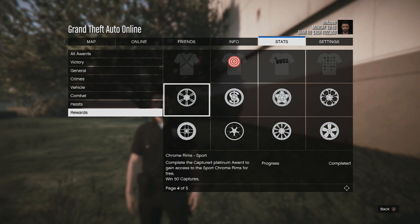What you may or may not be aware of is that there is a reward in GTA 5 which allows you to get sports chrome rims for free once you have won 50 capture missions. Now this would usually take you hours and hours of game time, but I will be showing you guys a method which will take you no more than 10 minutes to complete.